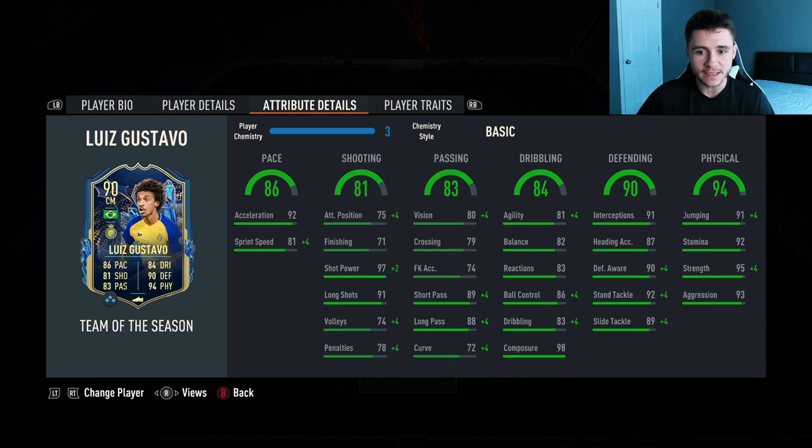84 dribbling, again a pretty decent stat for the card. He does have 81 agility with 82 balance so he might feel a bit clunky on the ball, but he does have 98 composure. 90 defending and 94 physical is obviously where the card is going to go ahead and excel the most.